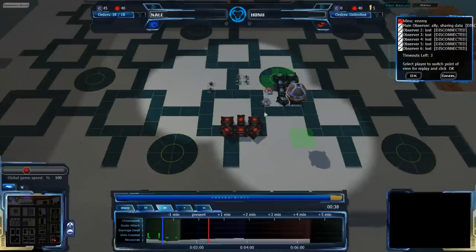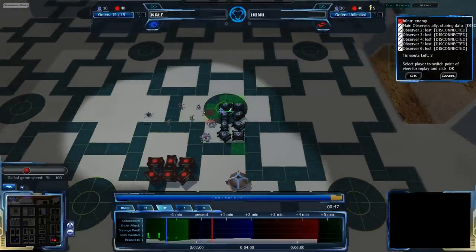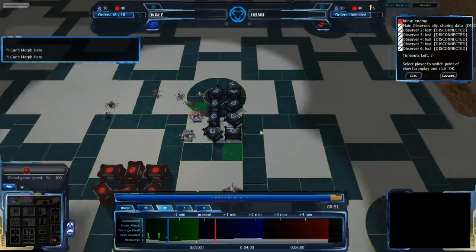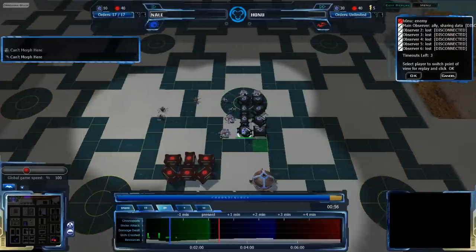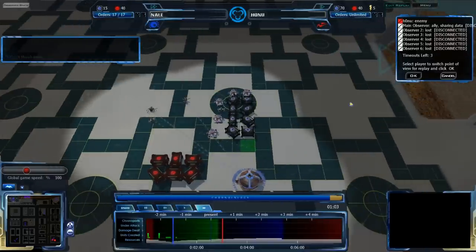Both players are actually in slow-mo right now, but Honu has fast-forwarded already beforehand, which means Honu is definitely getting initiative. Nail does have his economy setting up, and both players should be set up relatively at the same time, but it looks like Nail got a bit messed up with his Octa position and he's going to have to reposition. He is 2 minutes behind Honu right now.